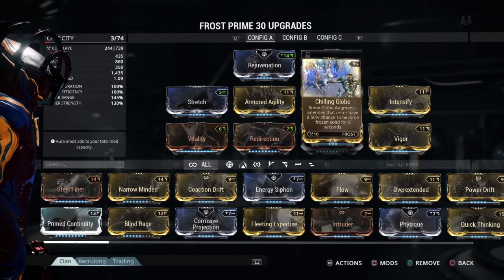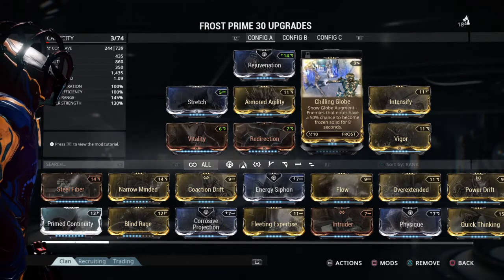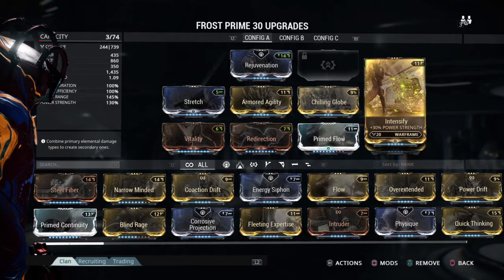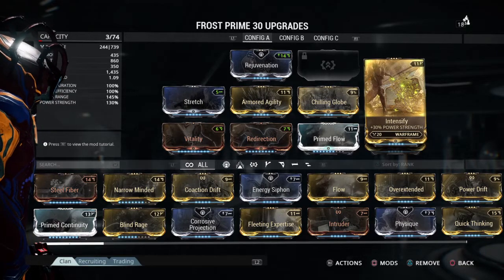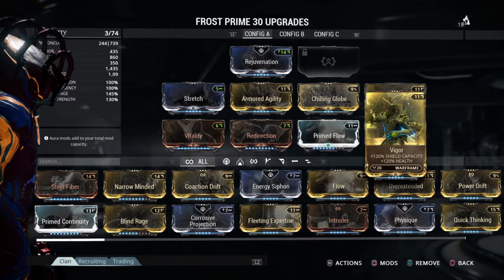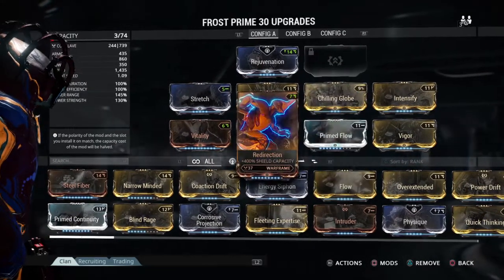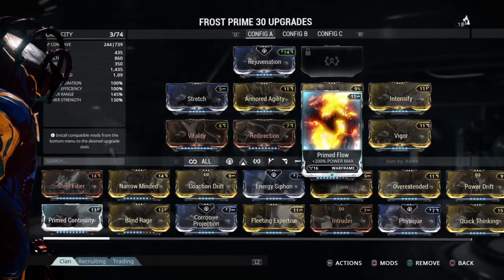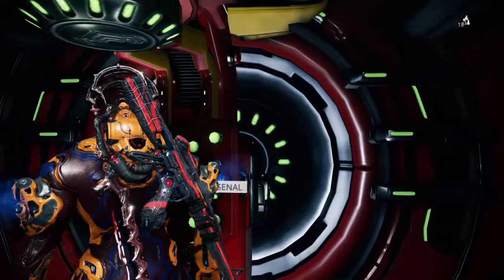Chilling Globe of course, to make enemies have a chance to be frozen — happens more often than not. Intensify gives plus 30 power strength, because power strength is important and vital for more shield and health. My goal was to make him like a super tank that is just chill — doesn't really particularly care about anything. It's just a chill-out-bro type thing.